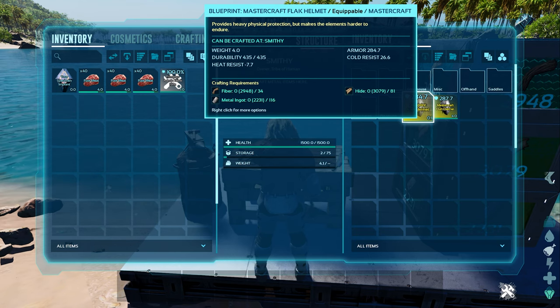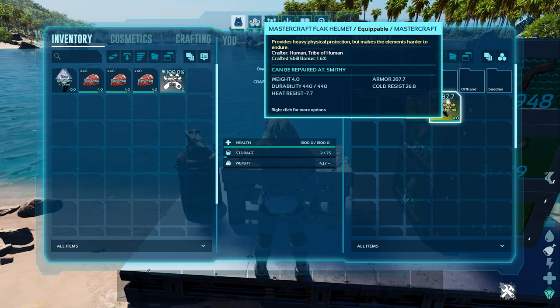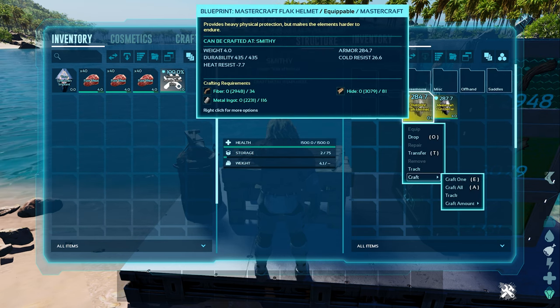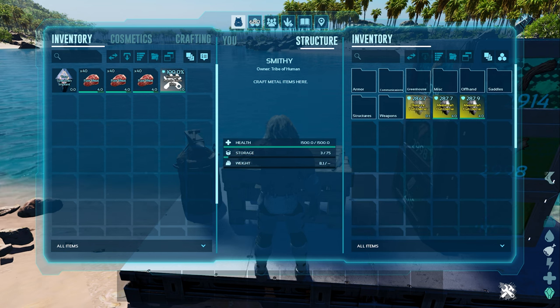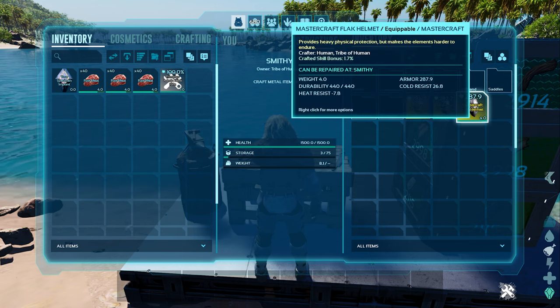I mentioned mind wiping and putting all your points into crafting skill. You do this if you want to improve upon any blueprints. Anytime you craft a blueprint with any points into crafting skill, it'll give a random bonus chance of improvement. The more points you have into crafting skill, the bigger and more likely the crafting bonus will be.